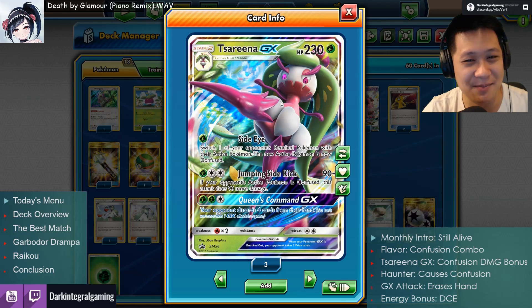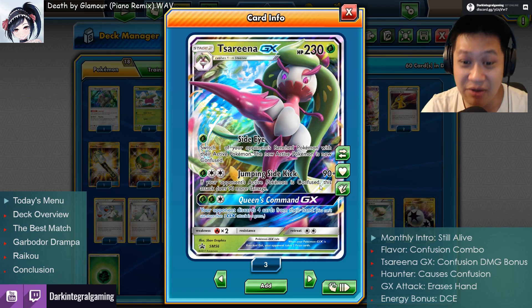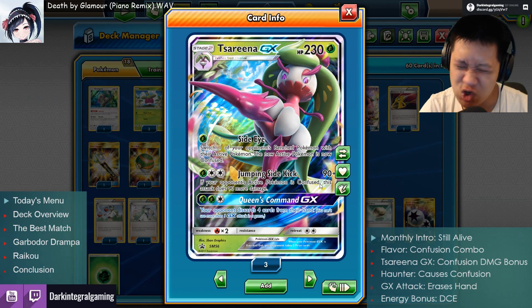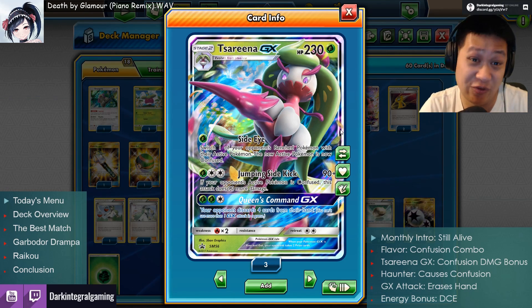It's like — I'm protected, you can't scare me, you can't fool me, and only your opponent is confused. So now you will do 180 damage, with the Choice Band 210, and your opponent's confused, which really sucks for them.